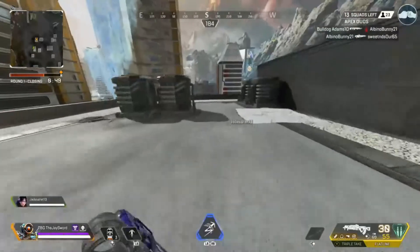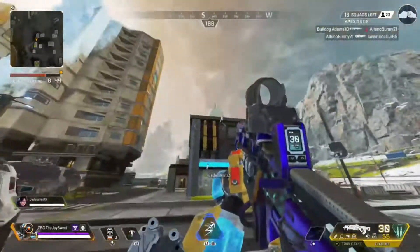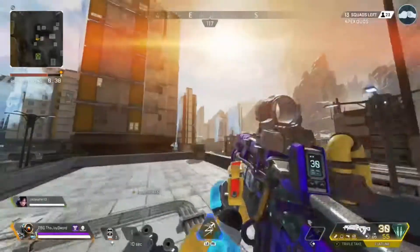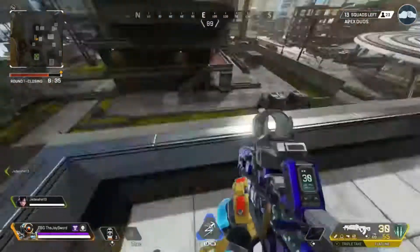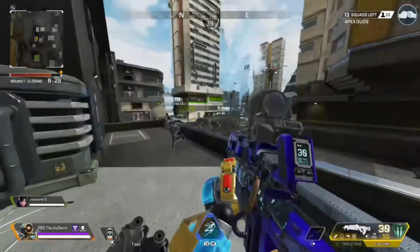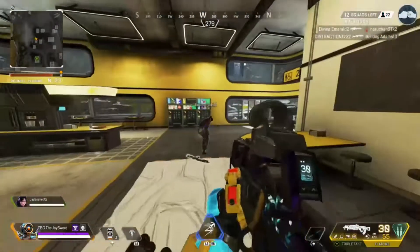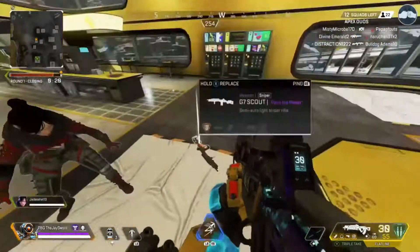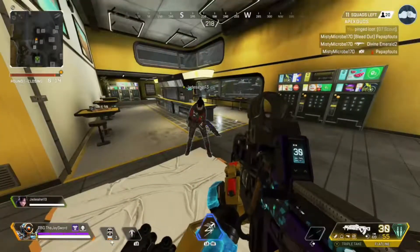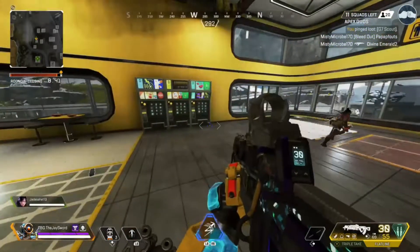I have three Phoenix Kits, wow. Let's see — this guy's in here, let's see what he has. I can never remember where the freaking door is here. Does he even have a gun? He doesn't have a gun. What the heck is wrong with this guy? I am so confused right now.